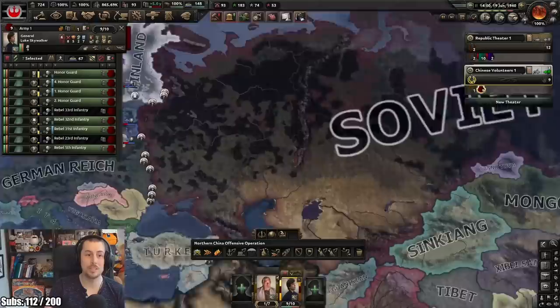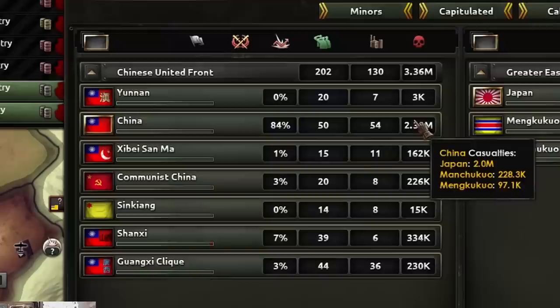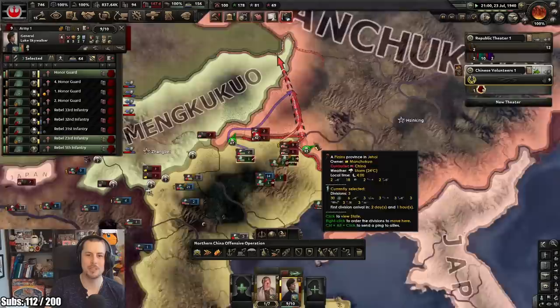Everything's just gone to poop. Iran's capitulated. I can prepare for the Empire now - I'm gonna have to do that, I'm not sure I'm ready though. They are almost bordering us too. Uh-oh. Leningrad's fallen - excuse me? I am getting kind of bored of just holding off the Japanese. Probably try and kill them again. China's looking pretty tired too, aren't they? China only has 50 divisions.